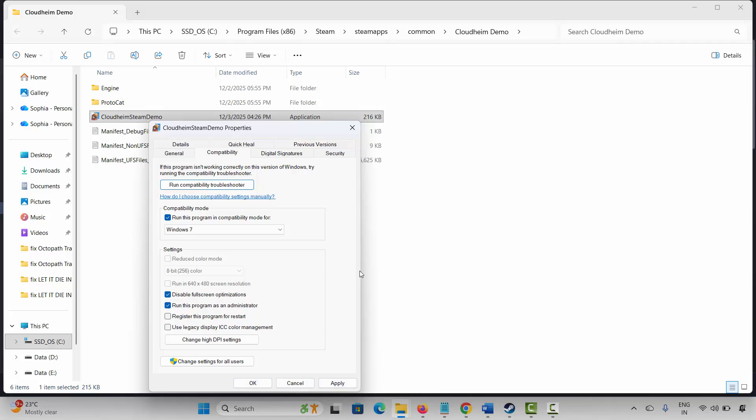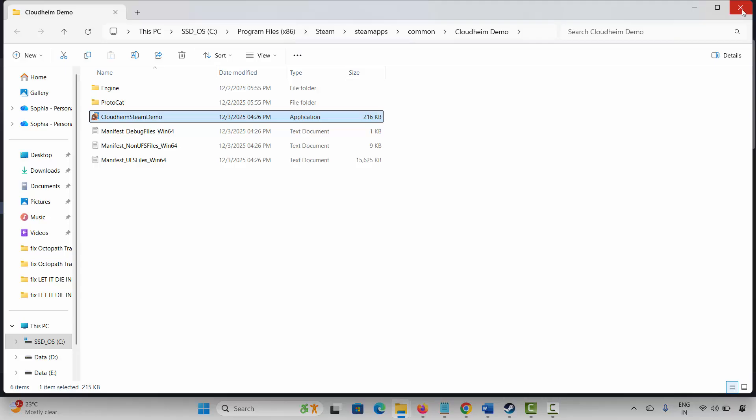If not, come back and select Disable Fullscreen Optimizations, click Apply and OK, and launch the game to check. If the problem still occurs, come back, deselect all of the selected options, click Apply and OK, and move to the next solution.